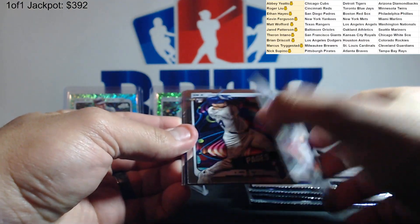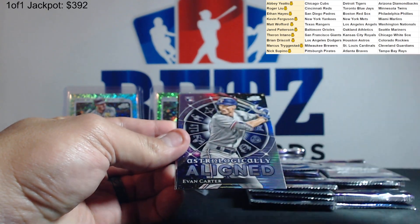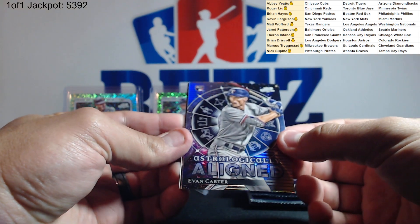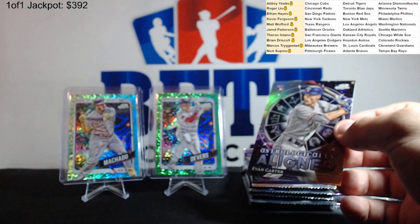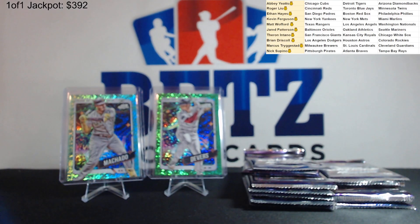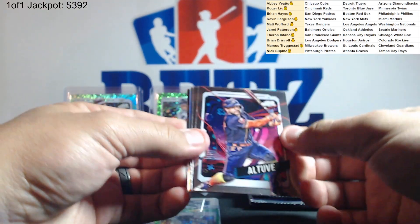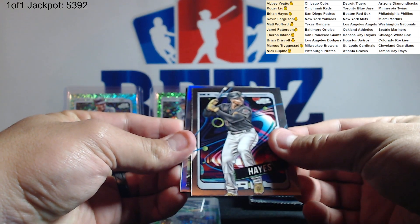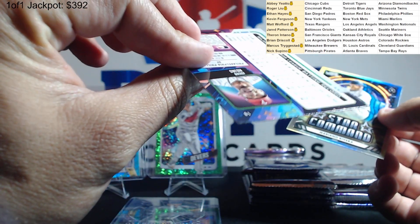Next pack, here we go. Colt Keith rookie for the Tigers and astrologically aligned Evan Carter — this is pretty cool. And Ronnie Mauricio, astrologically aligned. Jose Altuve. Key, Brian Hayes refractor, Mariano Rivera Star Command, and Johan Rojas.